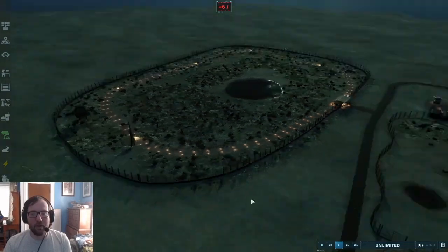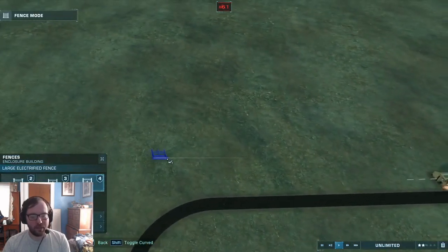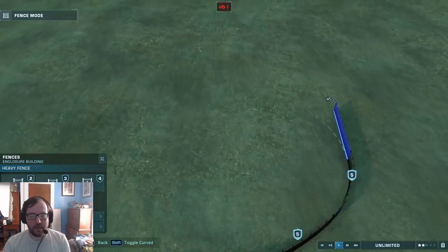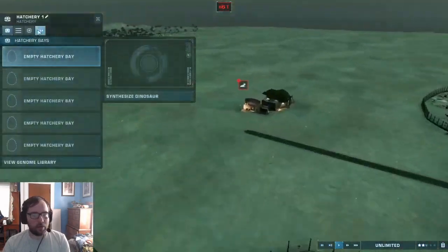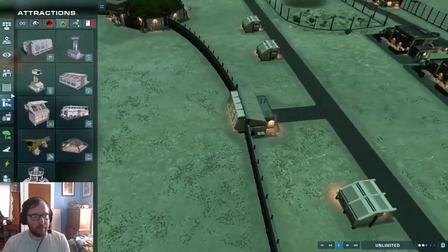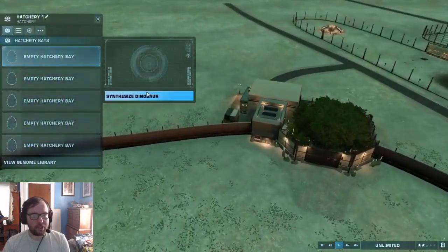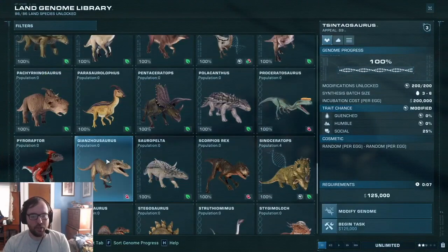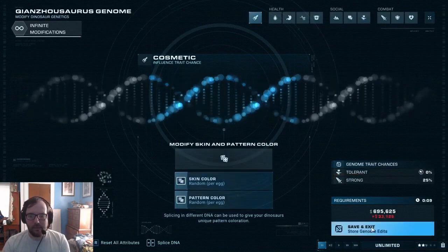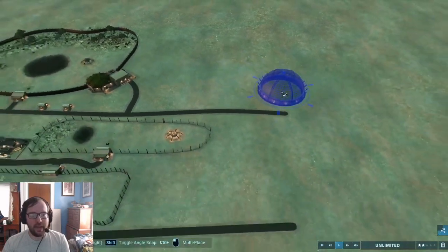We'll put in three more dinosaurs this episode: a carnivore and maybe two pterosaurs. We'll use a concrete fence for the Changesaurus enclosure, add a carnivore feeder and a goat feeder. This will be creature number eight, and we can work on the aviary in the meantime.